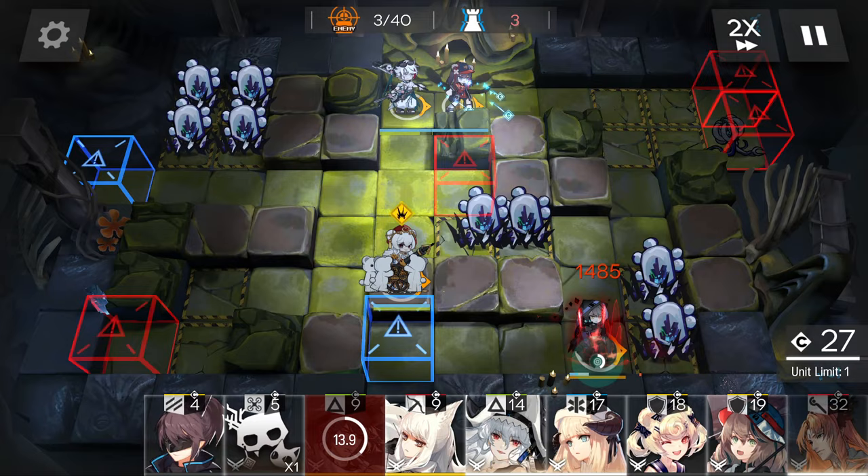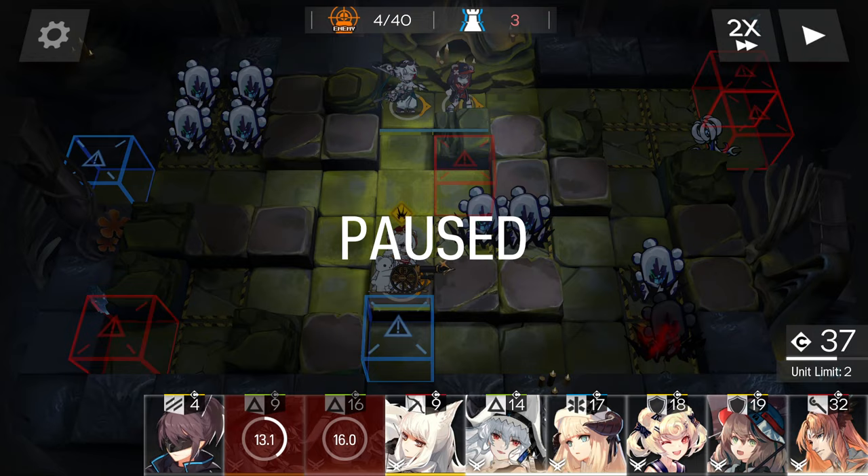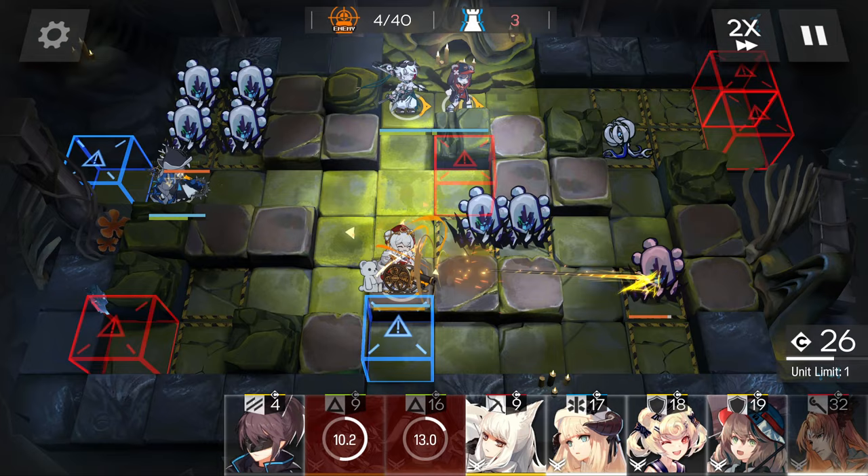Buffing and debuffing options are very limited, however, with Elysium and Haze being the only options as of now. Not only that, the lack of elemental healing can also make many stages tricky.